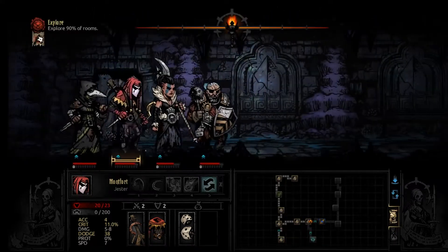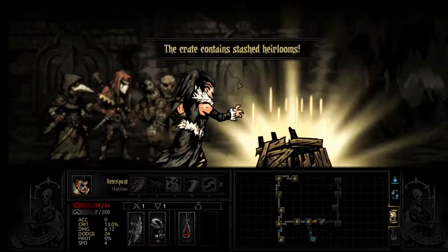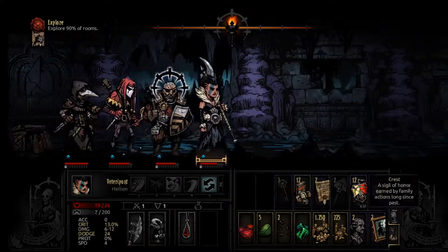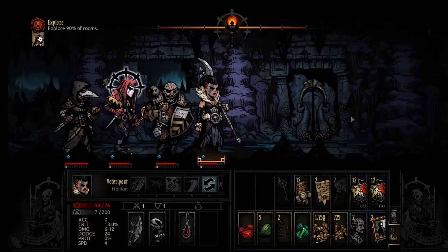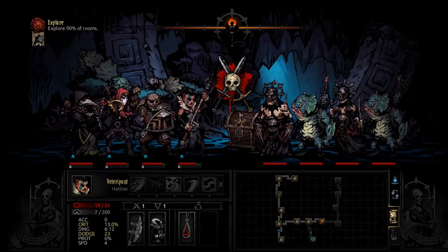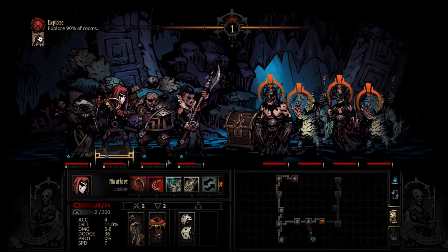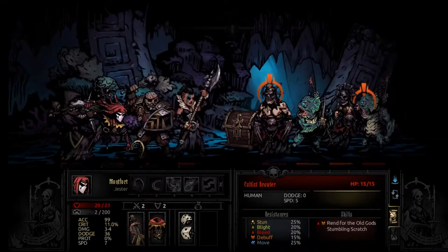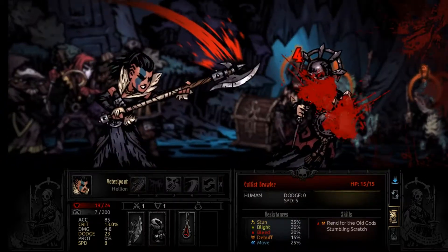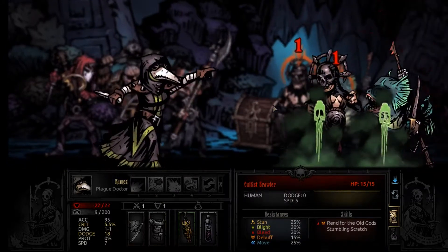Alright, I'm gonna swap them around — she does have Iron Swan but she has to be in the front to use that. More crests — very nice. We're pretty healthy now, or at least healthier. Okay, this is kind of a nasty encounter — luckily I got the surprise. Getting pretty lucky today.